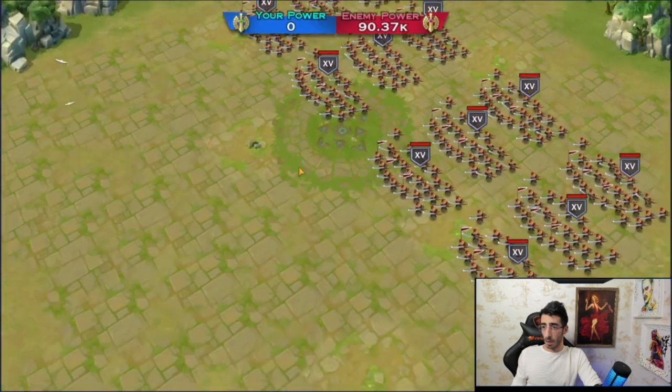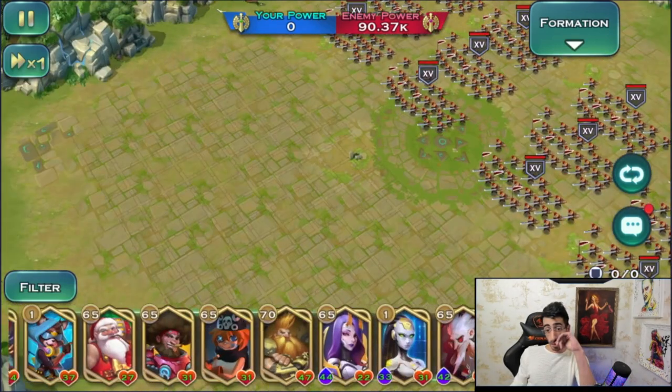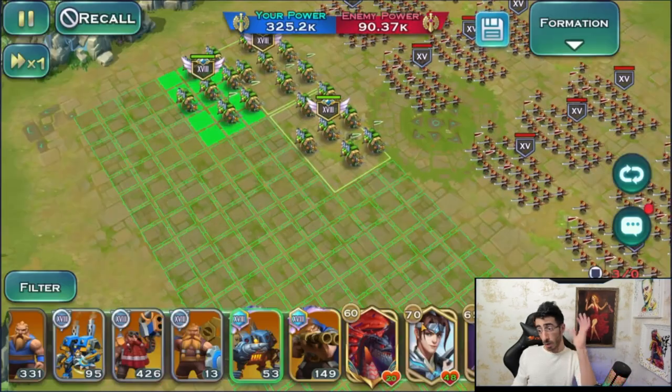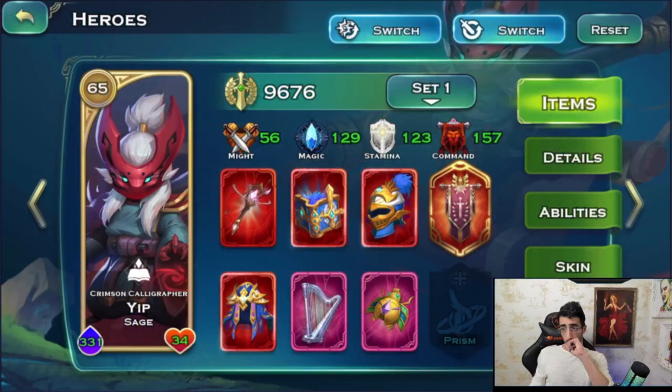This looks like a nice place. The first thing we'll do is build our stall side with three mechs — very common. There you go: one, two, and three. The first hero I'm going to position is Yep, for the following reasons: Yep is a Sage, meaning he will benefit surrounding units with all the Sage research.